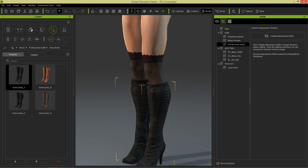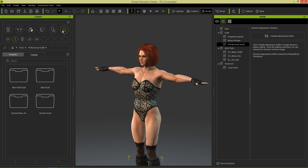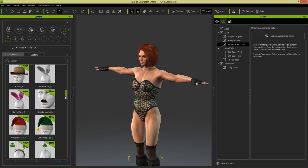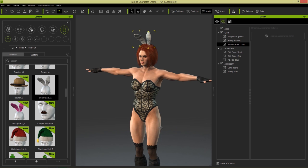And we also have — if we go into Accessories here, under Head, under Party Fun — we have these specialized bunny ears, or the Playboy Bunny. So our Playboy Bunny is pretty much complete.